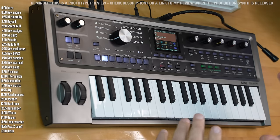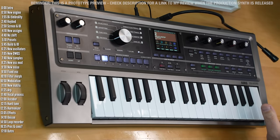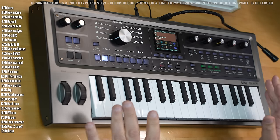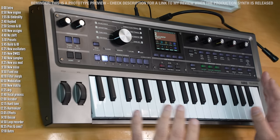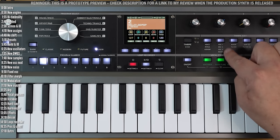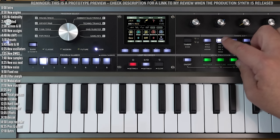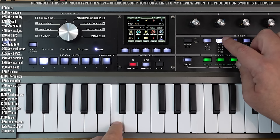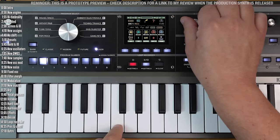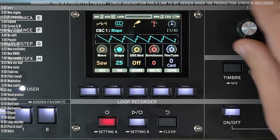That's a general overview of what's new — let's dive in section by section, keeping in mind this is a prototype with beta firmware. There are quite a few new things in the oscillator section. Besides having three oscillators instead of two, each of the three oscillators now has all waveform options, including the basic shapes with wave-shaping options.